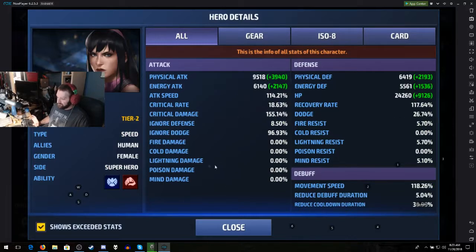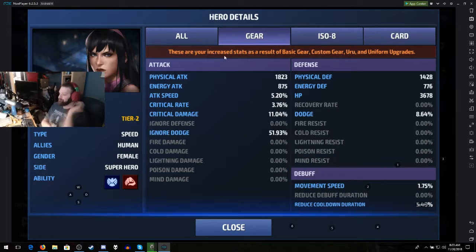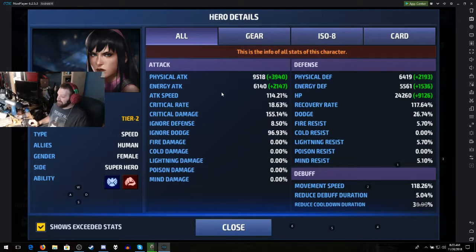I like Kate Bishop simply because she is a natural crit and dodge monster. It is very hard to get hits on this lovely woman, and you're going to see why. I'll turn off the exceeded stats so you're literally just seeing her as-is. You've got to take into account my cards, which reduce her cooldown duration and debuff, and her ISO-8 set and gear. She's tier two — I've quite literally tier-twoed Kate Bishop. Her ignored dodge is 96%, ignored defense 8%, critical hit 155%, but her crit rate is only 18%, which kind of sucks. I want to bump that up to around 30% like Spider-Man.